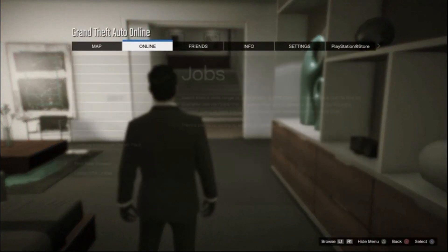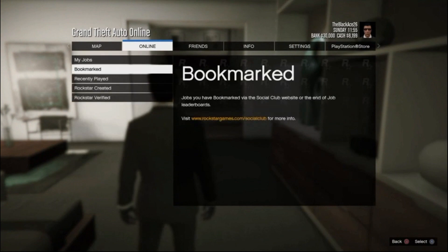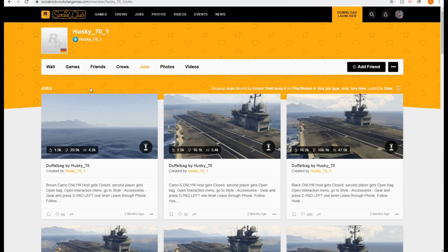What you're going to do is go to Online, then Jobs, then Play Job, then Bookmarked. I'll walk you through the Rockstar Social Club website in a second.